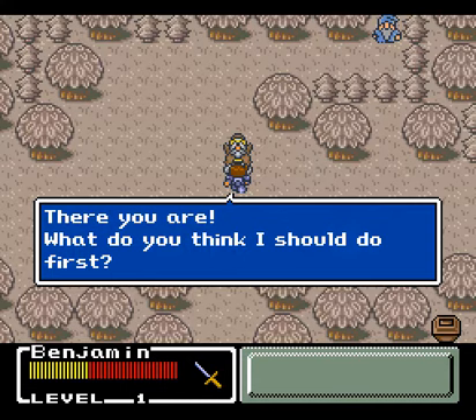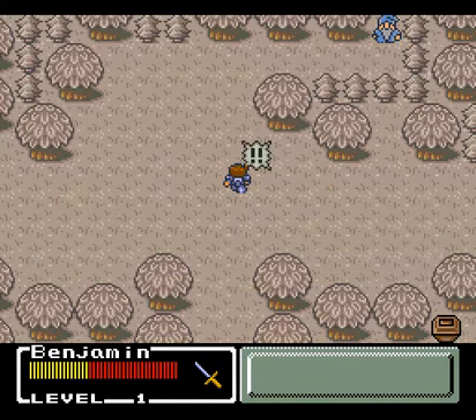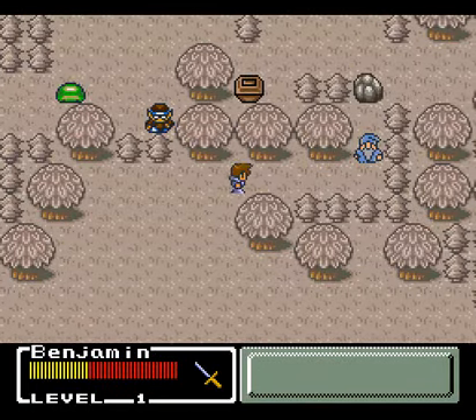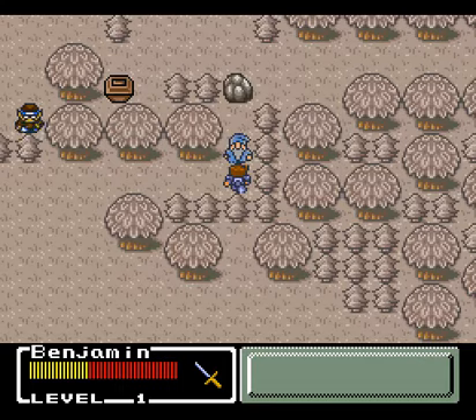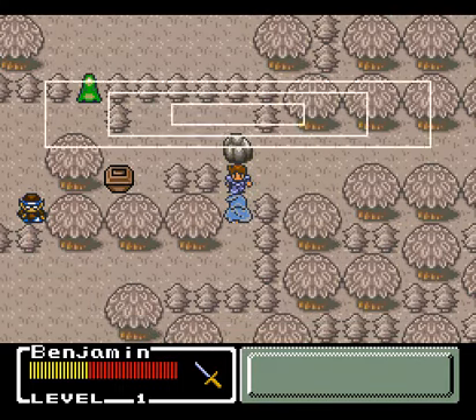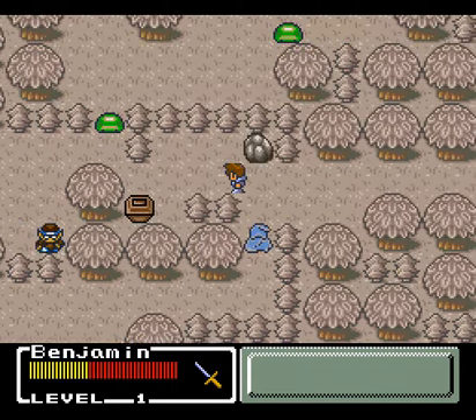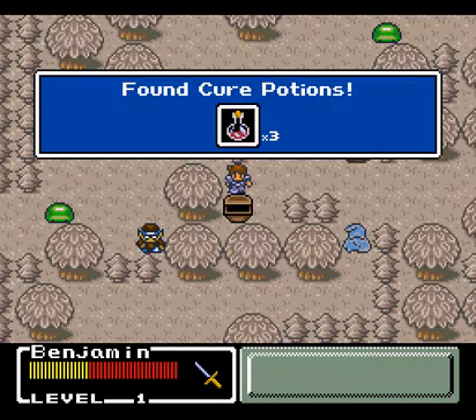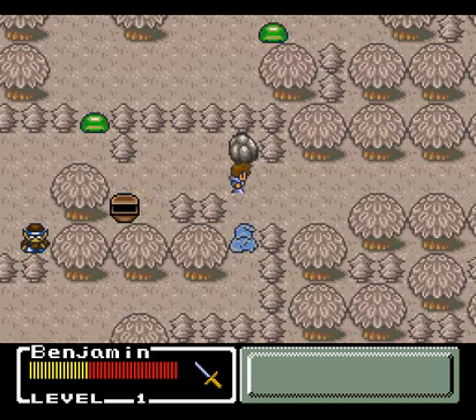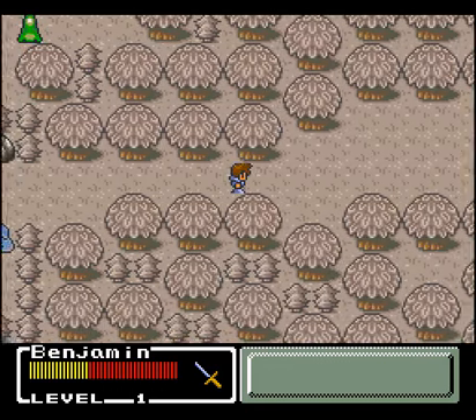Press A to talk to people. There's the power shrug. Select will bring up the save menu. Start will bring up the actual menu. He wants us to show Kaylee that. Fun fact about the brown chests — they respawn, so when I come back, it'll be there.